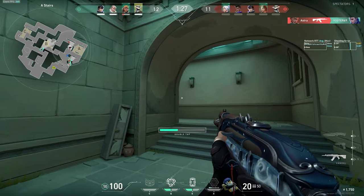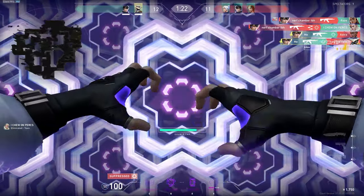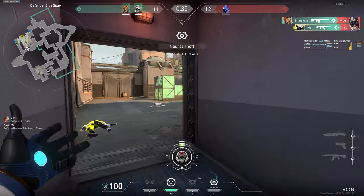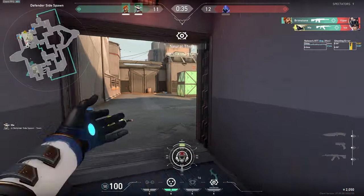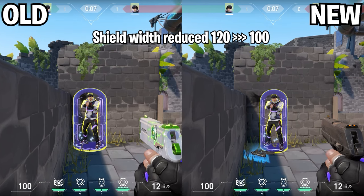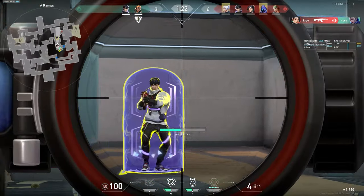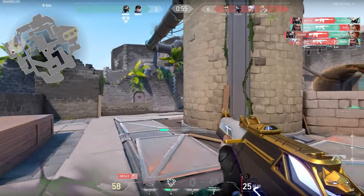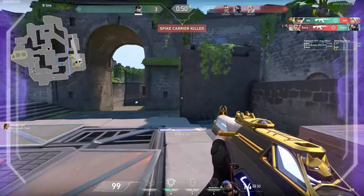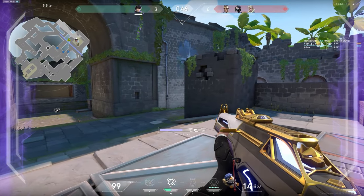Next let's talk about ISO's signature ability, his Double Tap. There aren't too many tips for it as it's a fairly straightforward ability, however one thing to be careful of is that his shield sometimes gives away your location — like here I see this ISO early because of the shield. Since that clip the size of the shield got nerfed and reduced a little bit, but it's still worth keeping in mind. Double Tap is also really effective against Operators and Marshals. If you get that first pick and then the shield, you become an AWP nightmare — like here where I'm even able to tank 2 shots of an AWP.